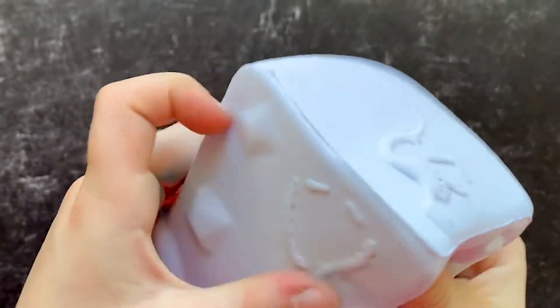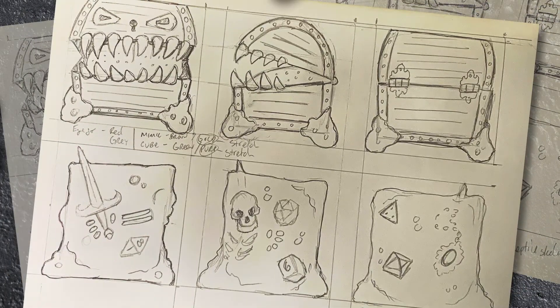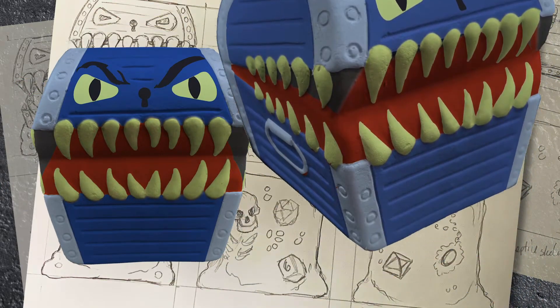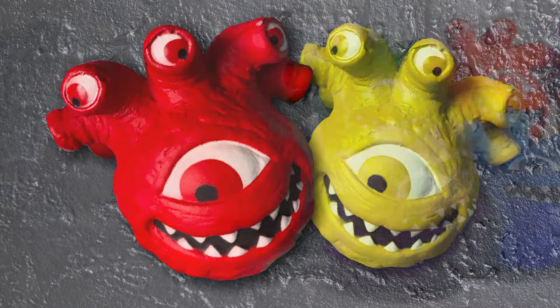Series 2 focuses on brand new sculpts including the gelatinous cube and the mimic. It also includes new color variations of the eye gore.